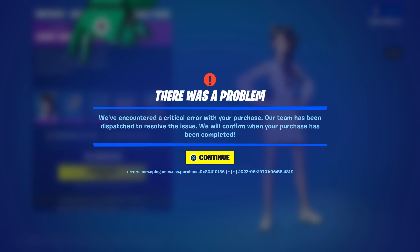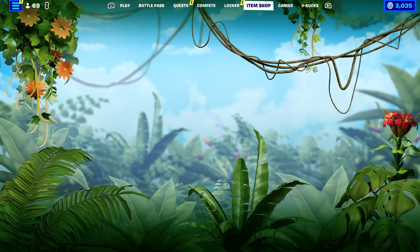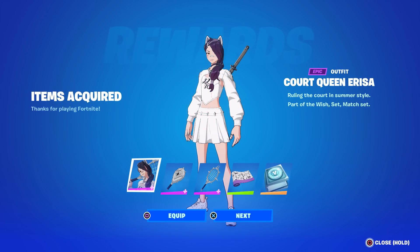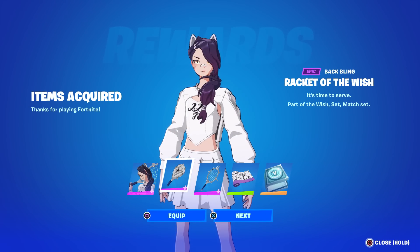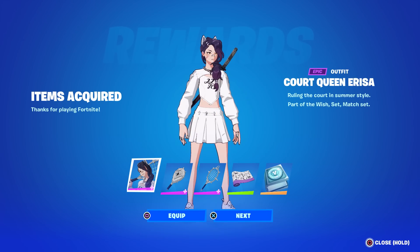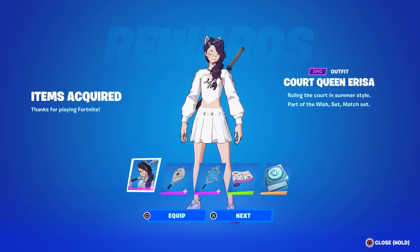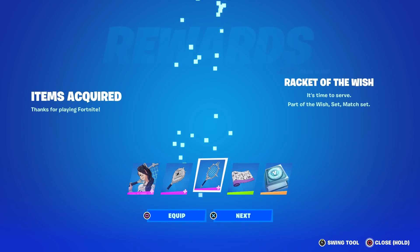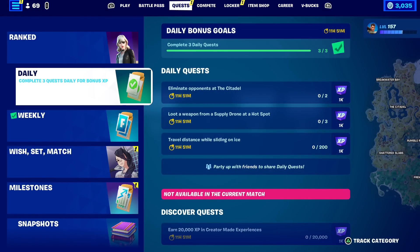I just tried to buy it and it says we've encountered a critical error with your purchase. Trying again — okay, there it worked. There she is, Court Queen Arisa. I heard reports of some people not being able to buy this. It glitched out the first time, but then it worked pretty effortlessly, so keep trying — maybe restart your game.